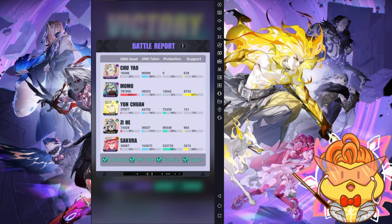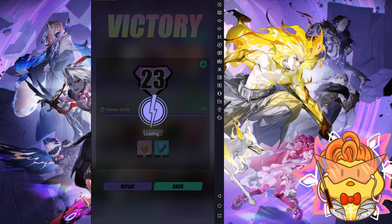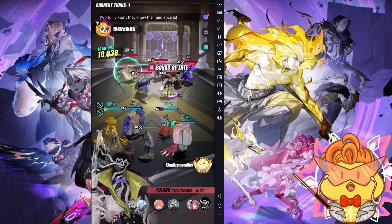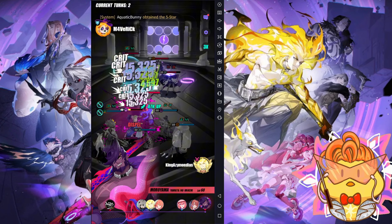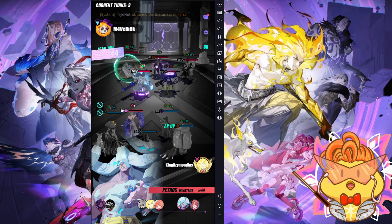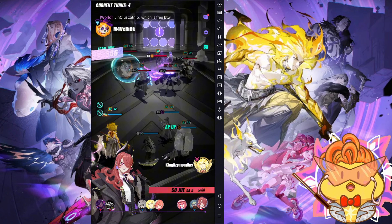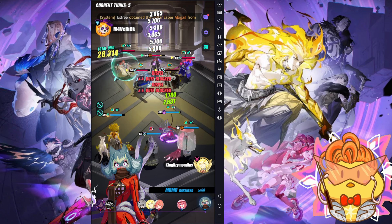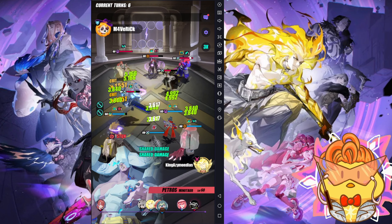Let me try a different team comp to show his performance. The concept is using Meta Yangjian to prevent enemy Moriyama from one-shotting the team. Enemy Tolan will outspeed your team, so Chuyau here provides Momo more protection — Momo is the main DPS. Zihe protects against Petros and Sujei's counter-attacks, and Sakura provides healing. Let's take a look at this quick battle.